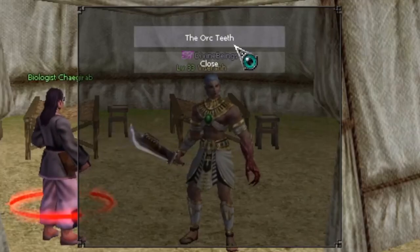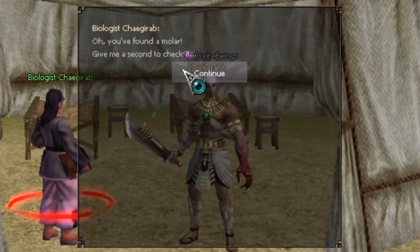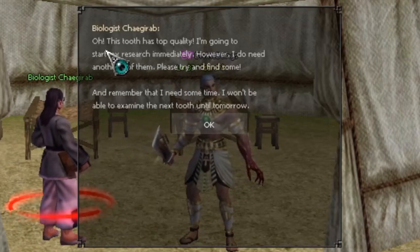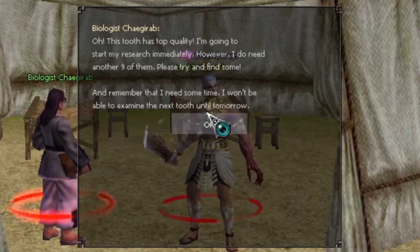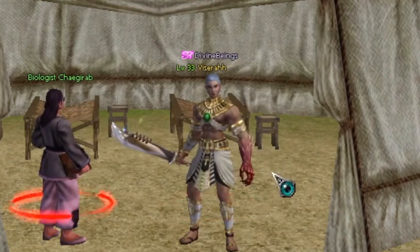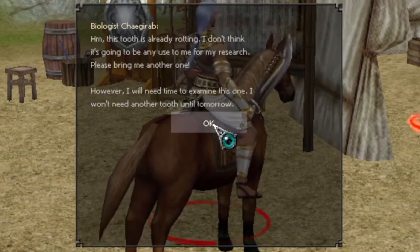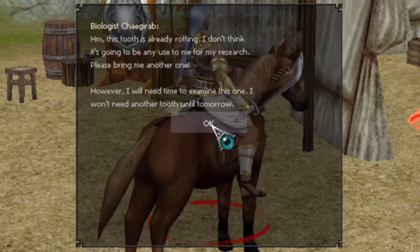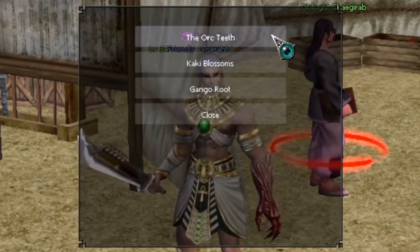Once you've successfully collected your orc tooth, return to the Biologist and talk to him. He's going to say one of two things: either 'This is top quality, bring me another one tomorrow and I can research that one as well,' or 'This orc tooth is already watering, I can't do anything with it, bring me another one tomorrow.' The one you're obviously aiming for is the top quality response.